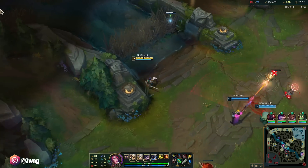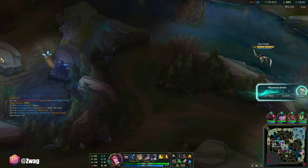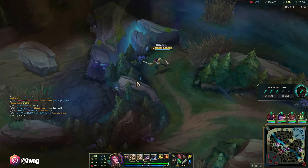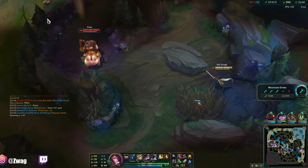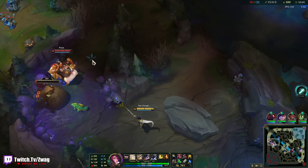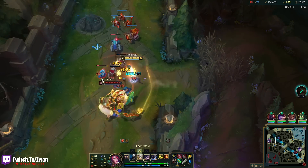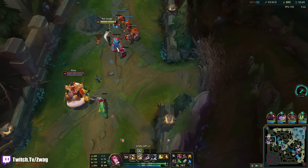I counter Kassante really hard because if he ults me he loses all of his health anyway. But what if I ult him and then he ults? Does it base it off his current health which is lower, or the health he had when I first ulted? Because it changes his max health.